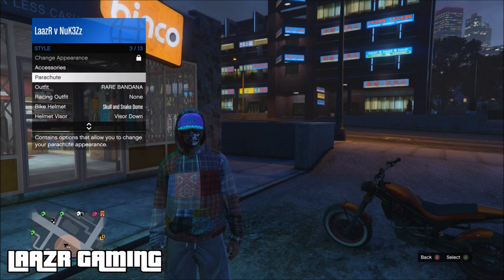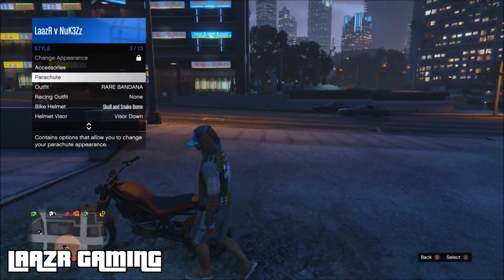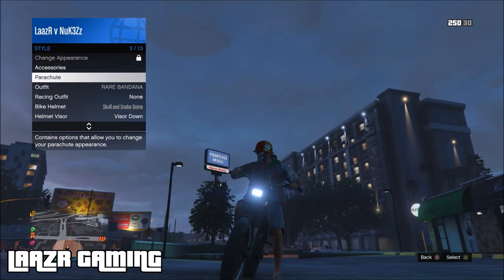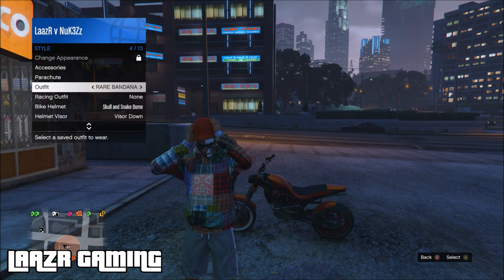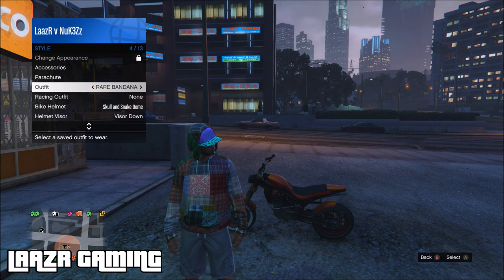While hovering over the outfit so you can see it, go back up to parachute. Once you're hovering over parachute, get back onto your bike and wait for your character to put his helmet on. Once he puts the helmet on and gets off the bike and starts to take the helmet off, go down and select the outfit during that animation — and as you can see your character will now be wearing the hat with the hood up.